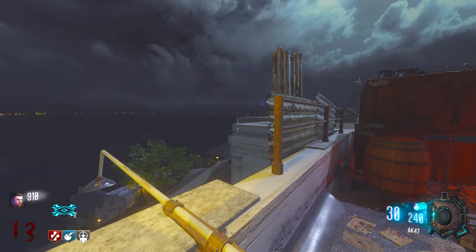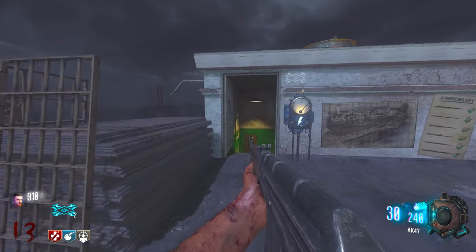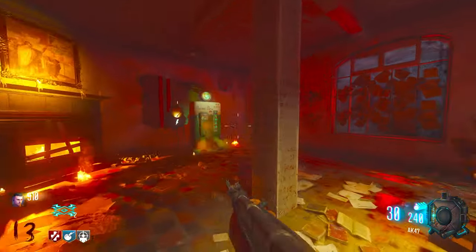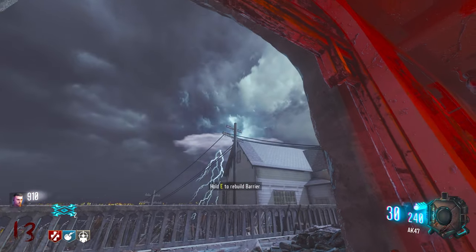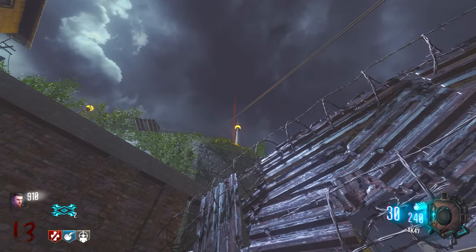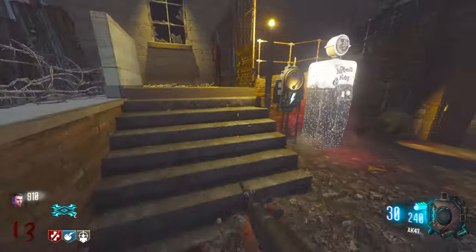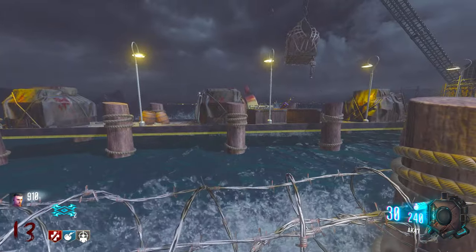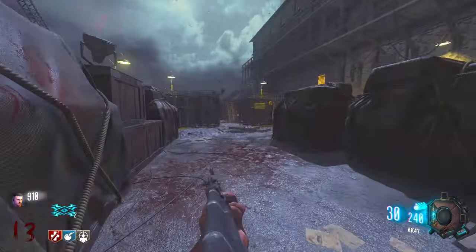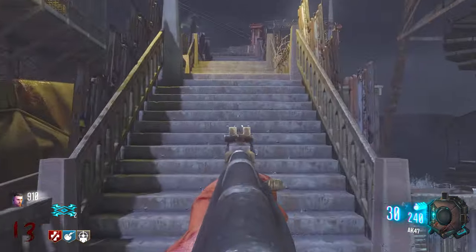If you want the Blundergat, here's what you gotta do: throw your Hell's Retriever right there at the corner to get the first skull — you'll hear a ka-ching sound. The next one is right in this skull here. The third one is in the warden's office — aim for the electric pylon and fire. The fourth one: jump there — got it first try. The fifth one is in this pylon in the water. That's all five — you'll hear a demonic laugh when you've done it.